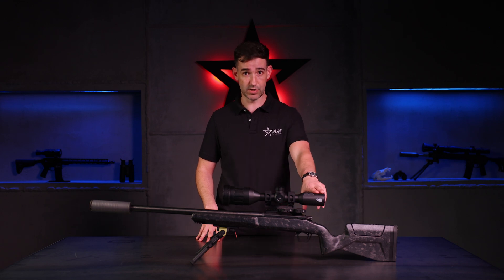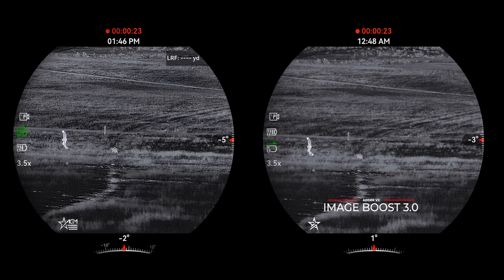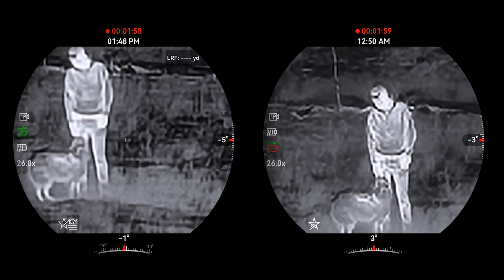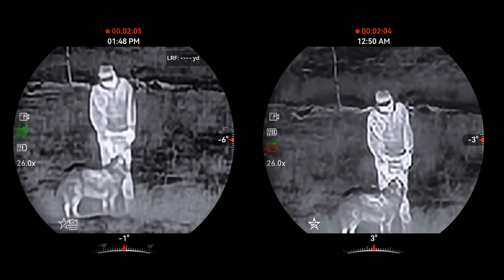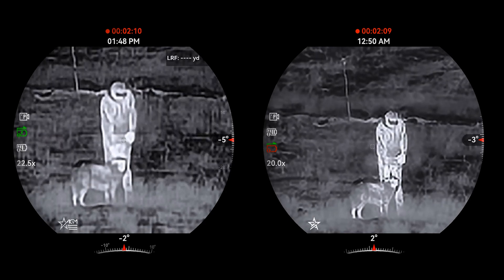The biggest one is an image algorithm update — we're calling this Image Boost 3.0. It's not something available in the menu; it's just activated at all times. Where you'll really see this shine is at the higher edges of the magnification range. It provides a little less noise in the image and it's a little more stable, so you get that same clarity throughout. You'll still get some pixelation as you zoom, which you do with all digital zoom, but it's going to be a much more stable image at the higher range of magnification.